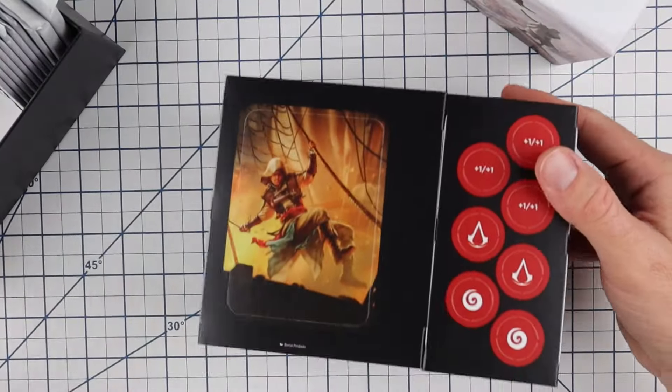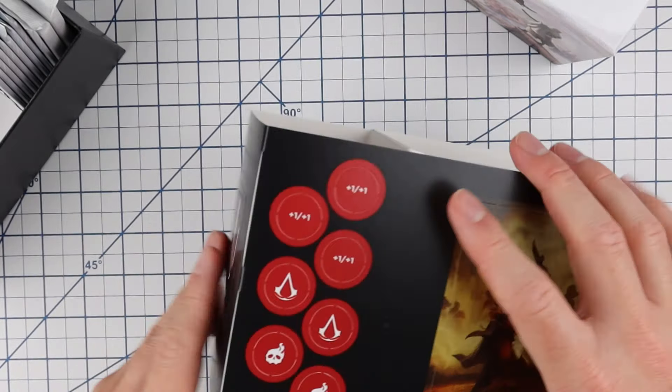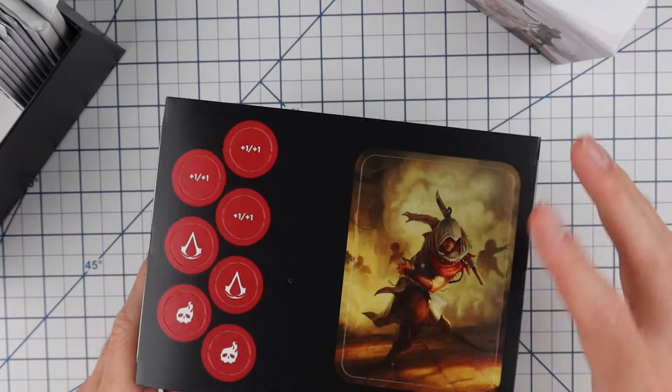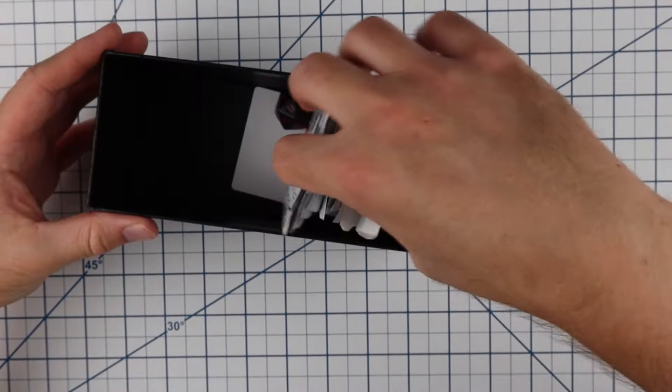Let's pull out the cardboard insert first. The cardboard insert has some different art on it — plus one counters, a couple little symbols, another art piece, and a planeswalker. We'll go ahead and set this aside.